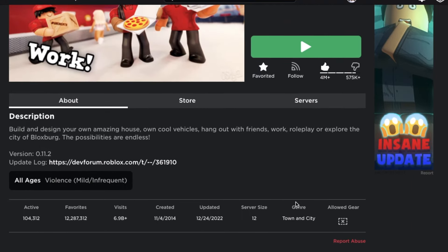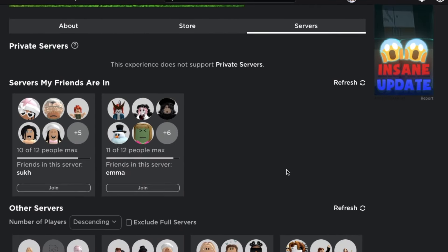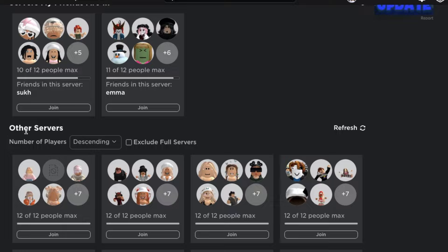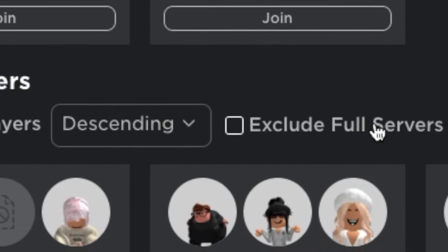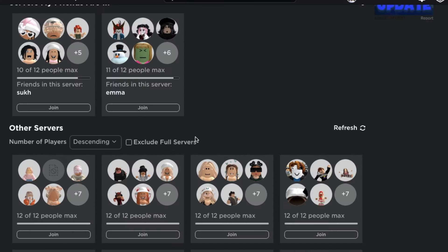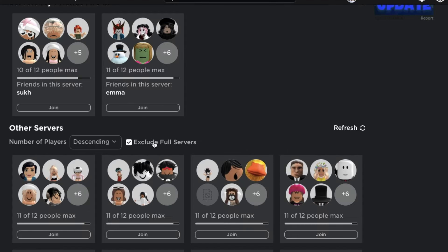What you're gonna want to do is scroll down a little bit and go to Servers. Then scroll down a little bit more and you'll see Other Servers. It will say number of players descending, exclude full servers — go ahead and press Exclude Full Servers.